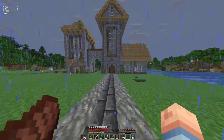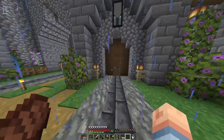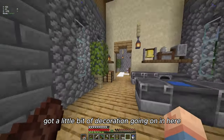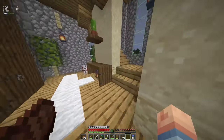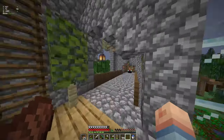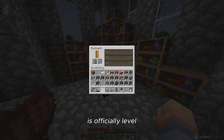As of right now, as it's raining, I've got the path done and a little bit of decoration going on in here. It's kind of annoying with the rain, but let's go upstairs really quickly — because if we come over here, the enchantment table is officially level 30!